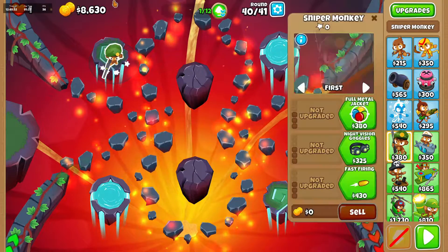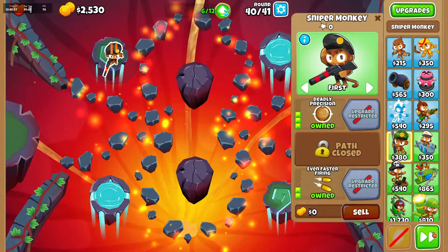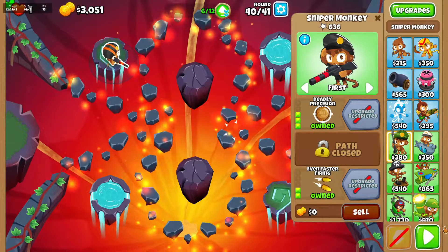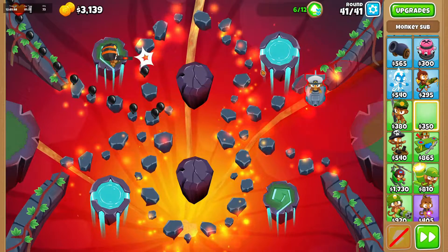Starting off, you're going to put a sniper monkey up here and we're going to go 302 on him and we're just going to let that go. We want to put this guy on strong.